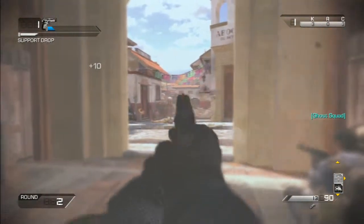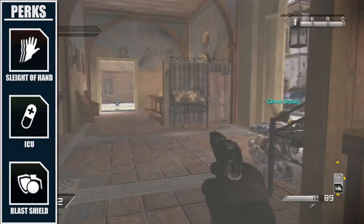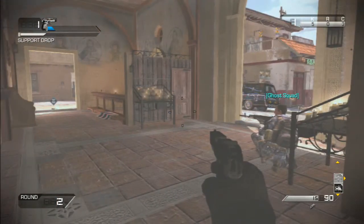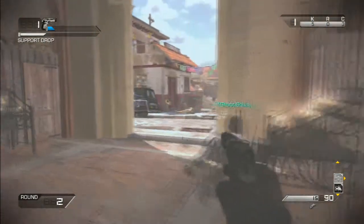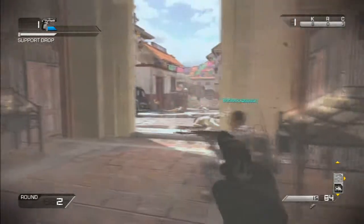For the perks, like I always say, you can get any of them you want — they have no effect on when they drop, the order they drop, or how soon they come. But you want Sleight of Hand, ICU, and Blast Shield as soon as you possibly can get them, so you can reload faster, regenerate health faster, and so you can't be killed by the juggernaut guys with the grenade launchers.